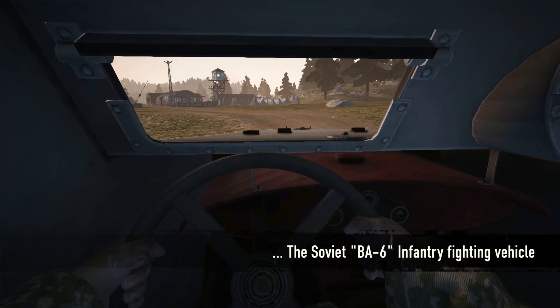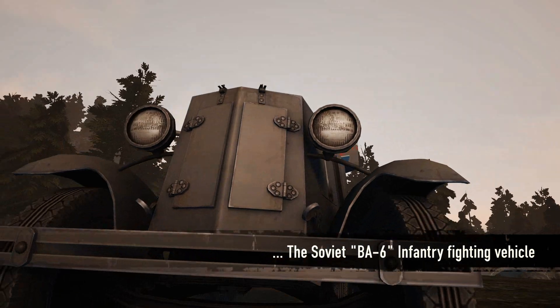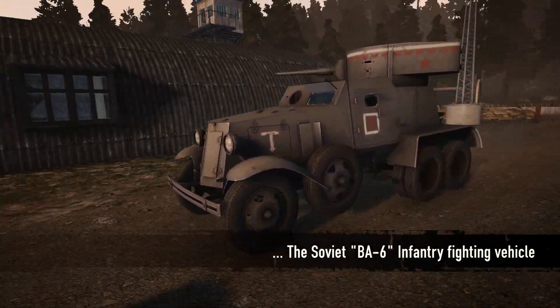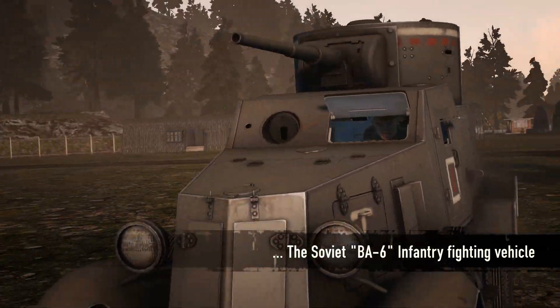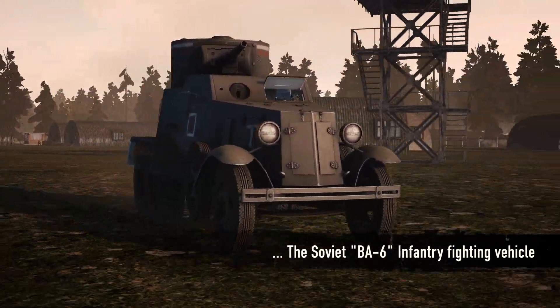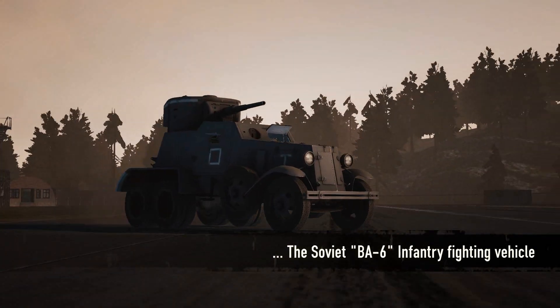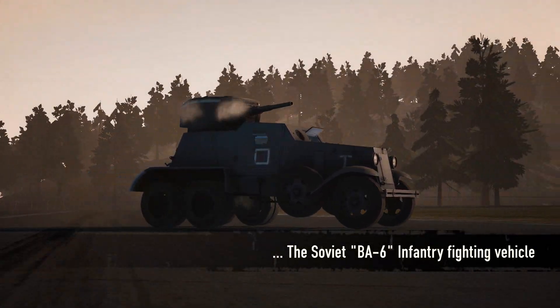The Soviet recon soldier gets access to a new infantry fighting vehicle, the BA Schist. This vehicle can best be described as an armored car with a T-20 turret slapped on top of it. It is a mobile, hard-hitting vehicle armed with a 45mm cannon and a 7.62mm DT machine gun.